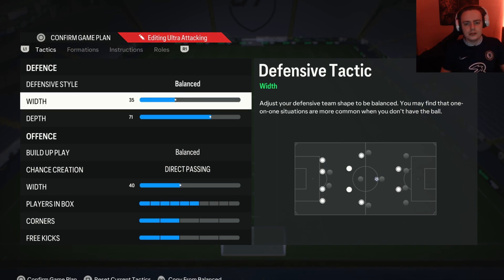Moving on to the defensive width — something I've tried telling people a lot recently is it's better to have a more narrow width in this game. Even though people are always going for those cutbacks on wide plays and they're pretty unstoppable, it's better to have a nice narrow and compact defense so you can be congested in the middle and stop those attacks. And when somebody wants to go for a cutback, you can still reach out to the wing anyway.